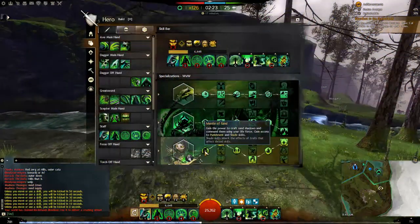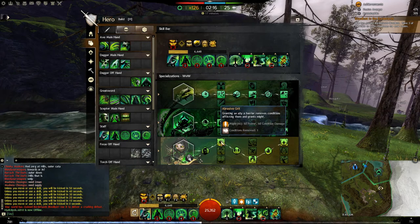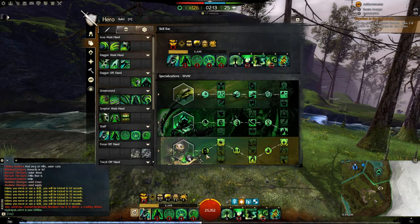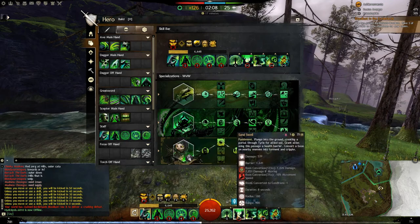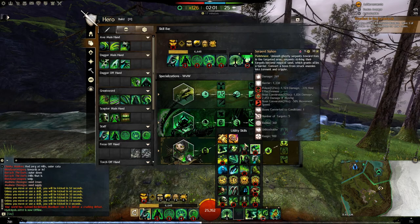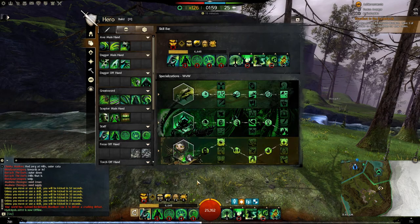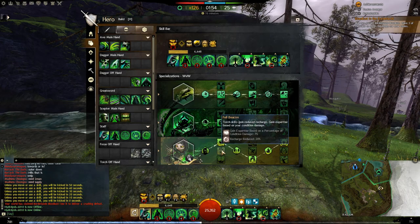Your skills: your shades and your torch. The first skill we take is Abrasive Grit, because every time you use a barrier, it removes one condition from each ally affected and gives them two might. That means your F3, your heal skill, and portal if you run it, or Serpent Siphon, will give one condition removed on each ally affected. While it's not great, it's kind of the best option we have. The other option is Fel Beacon, which gives expertise based on condition damage as well as a recharge reduction on your torch.